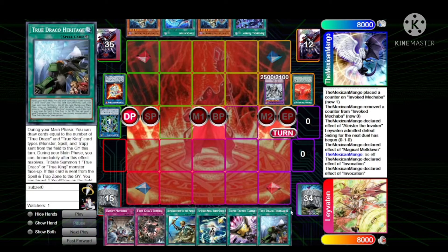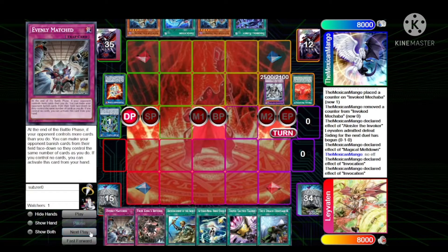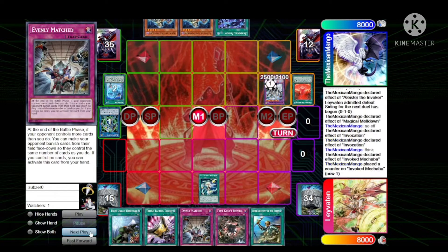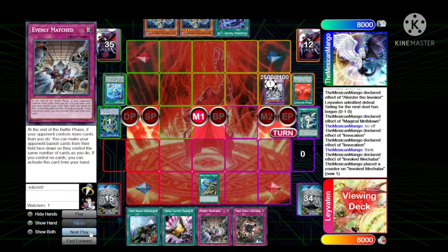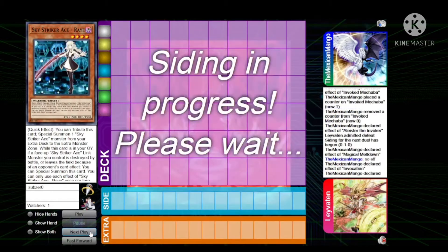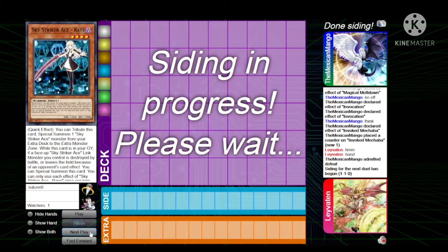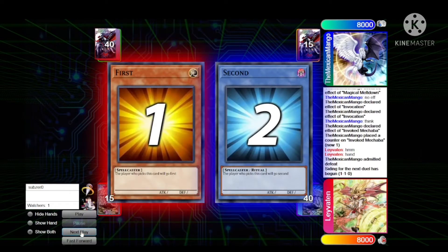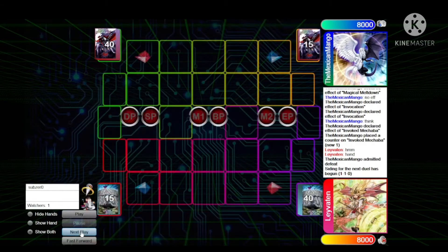Levy's gonna draw True Draco Heritage. He's gonna activate Hornet Drones — negate with Mechaba. Activates Rhoda, gets Raye, activates Talents — and wow, okay, he scoops it up. That was wow. Alright, Mexican Mango is now gonna make Levy go first for game three.